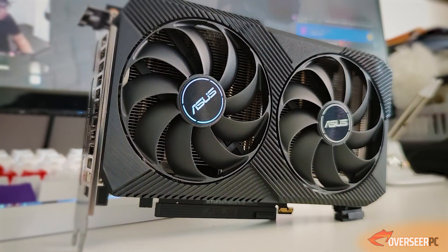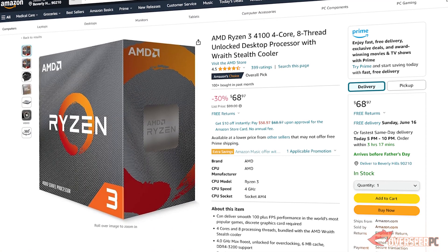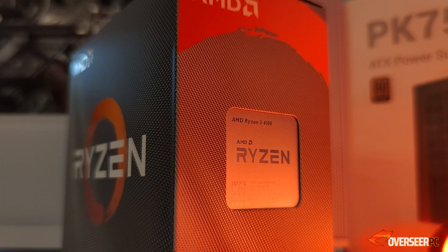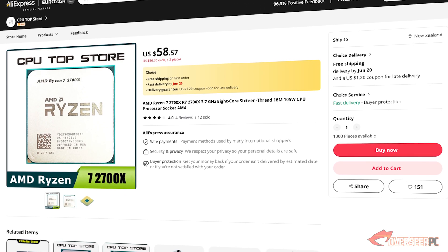If you're building on a budget, chances are you probably spend a whole lot of your money on the graphics card. So that leaves you with a little bit of money on your processor. You've got a few choices here, and your options are probably something cheap and brand new like the Ryzen 4100, or you can go with something that's a bit older but an 8-core processor like the Ryzen 2700X.